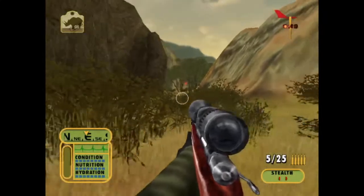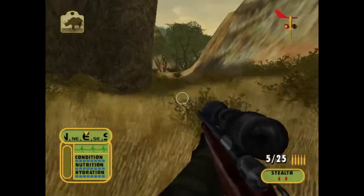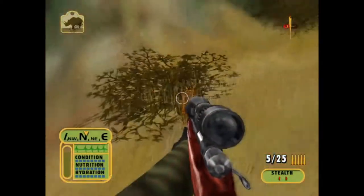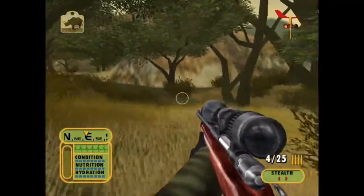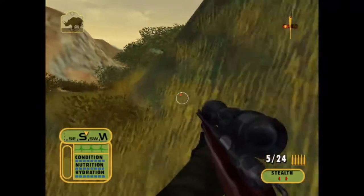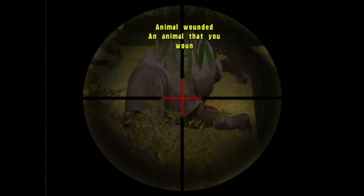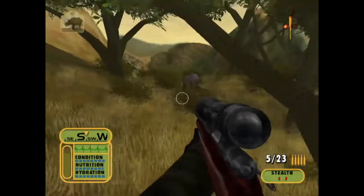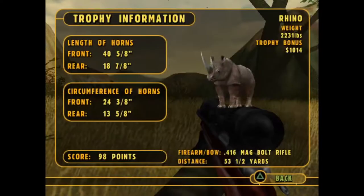Alright, so here we are. We are going to go find ourselves a Rhino. I think we're fixing to walk up on our Rhino. Oh, we have a leopard that we will take out — after it gives us a heart attack. So it looks like our Rhino is just right here. That will work just fine. So here's the Rhino. It weighed 2,231 pounds, we got $1,014 for it, and it scored 98 points. Very decent looking Rhino.